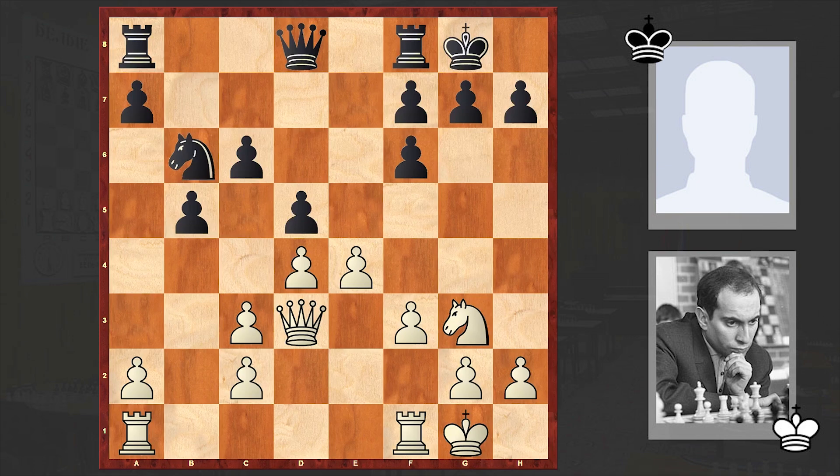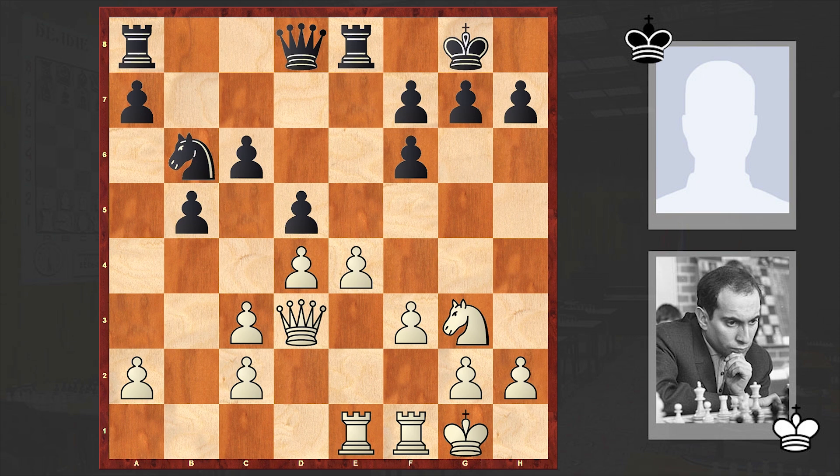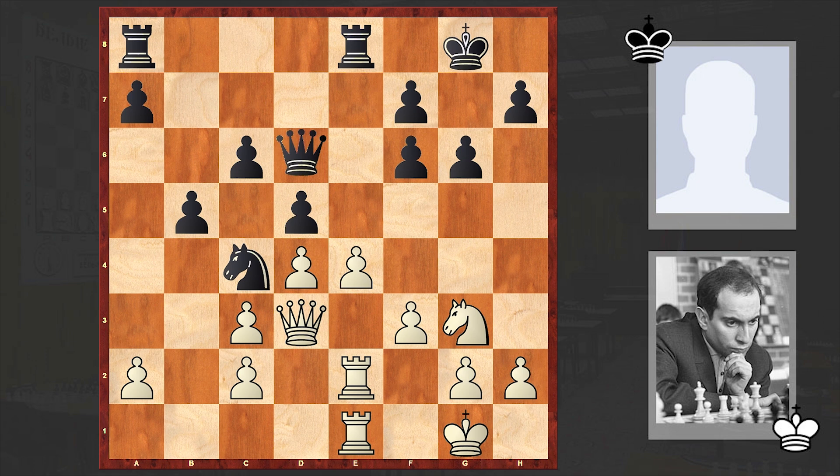All in all, we have equality on the board. Meanwhile, Tal is establishing a massive pawn center and then starting to concentrate his heavy artillery — his rooks — in the center of the board. Now he's doubling them up on the e-file. The knight goes to h1, and Tal is transferring his knight to g4 from where it can create some problems for his opponent.